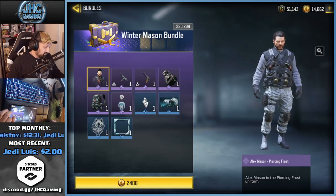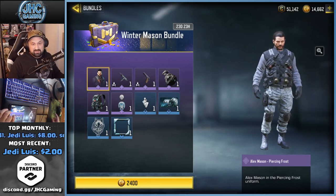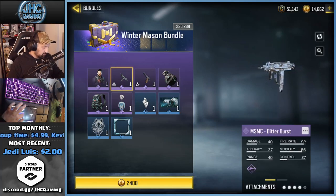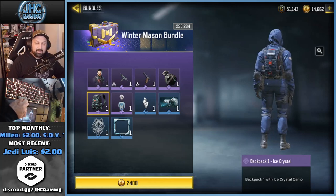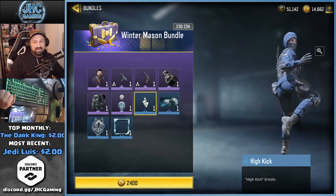The bundle is stacked for this price. Usually with 1000 CP crates you get 20 crates and maybe one epic, but here you get like six epics including a pretty cool MSMC. There's also an animated pistol, the skin is awesome, and there's a backpack. Ice Crystal is the set name, and the backpack is also animated.